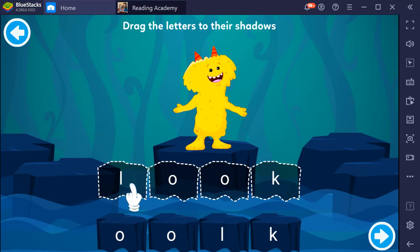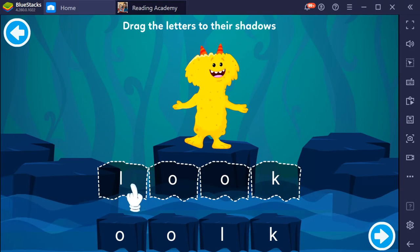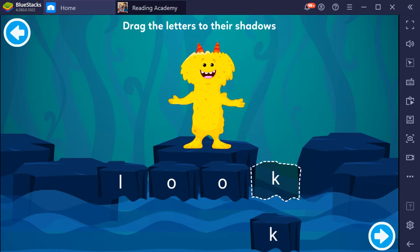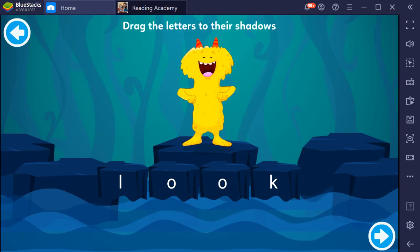Drag the letters to their shadows. L, O, O, K. Look. Fantastic!